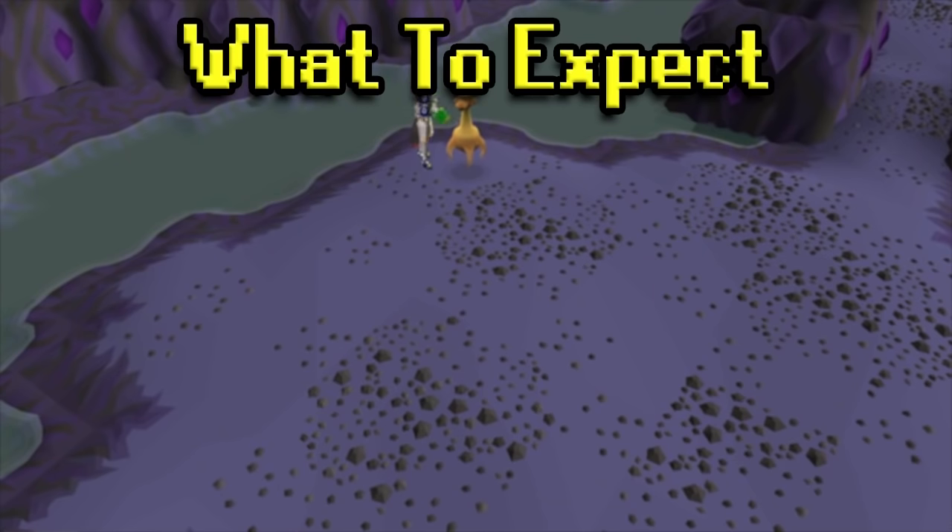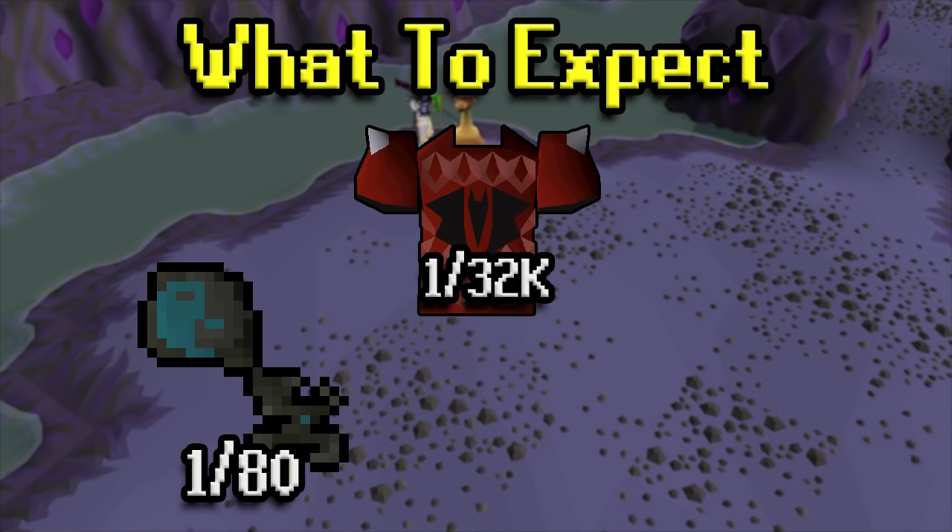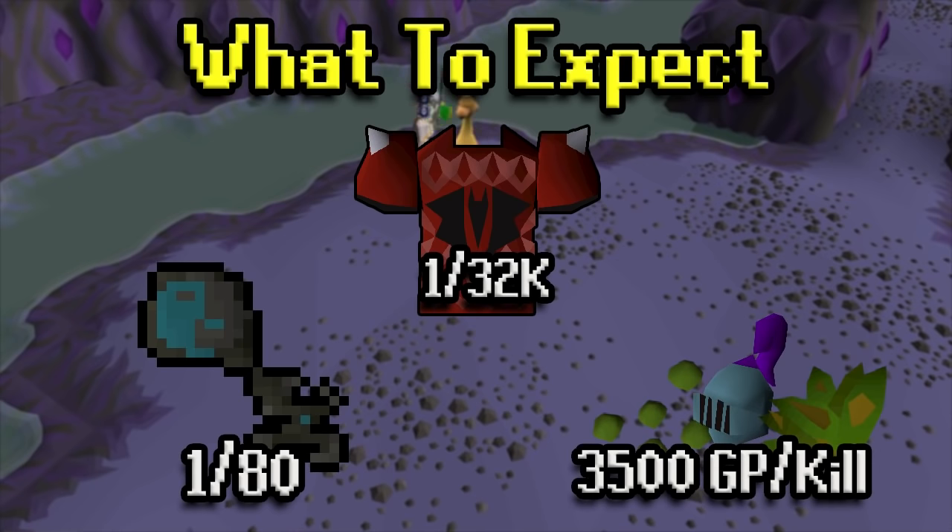As far as loot, there is a 1 in 80 chance of a Brimstone Key if you have a task assigned through Konar. There's a 1 in 32k chance at a Dragon Chainbody, which is absurd — it's kind of the classic old thing people used to hunt, but doesn't mean much now. Around 3,500 GP per kill is about what you should be picking up, assuming you have an Herb Sack, some High Alch runes, and similar items to optimize drops.